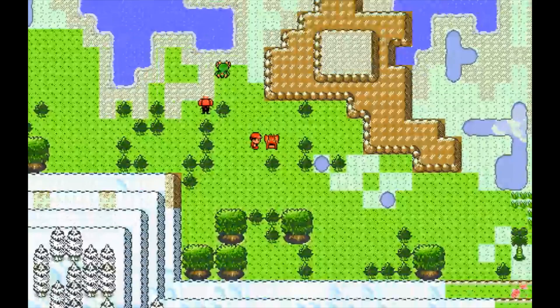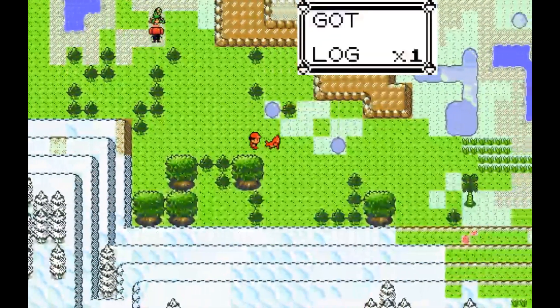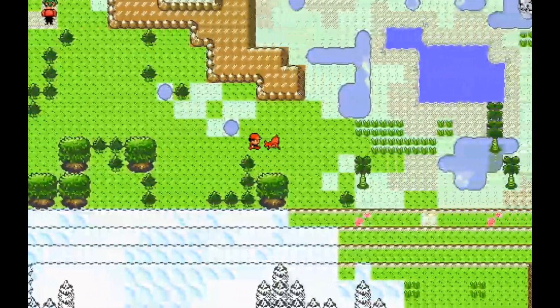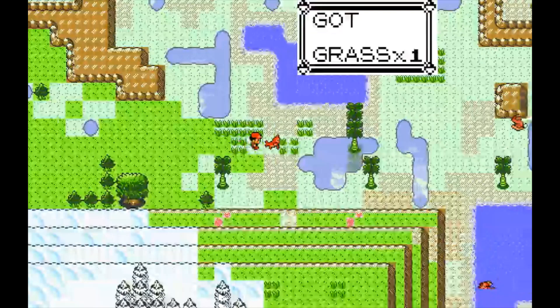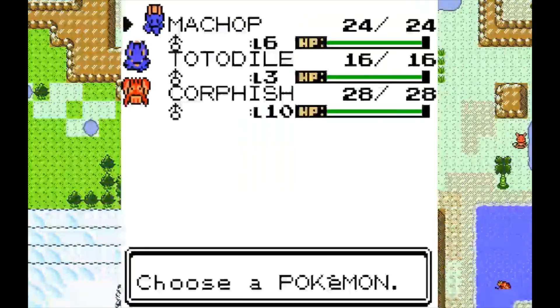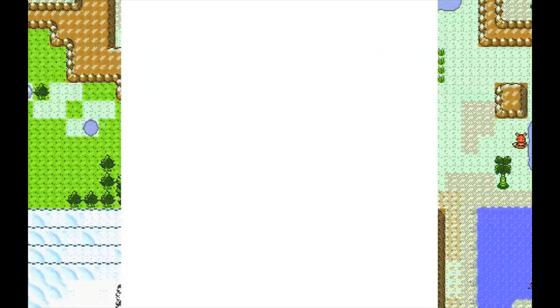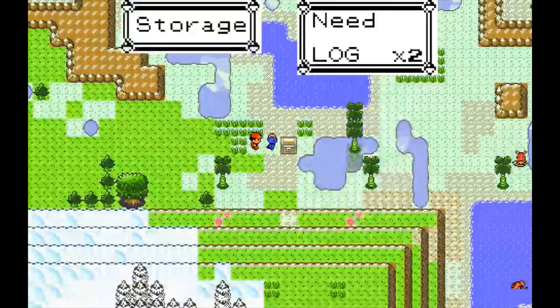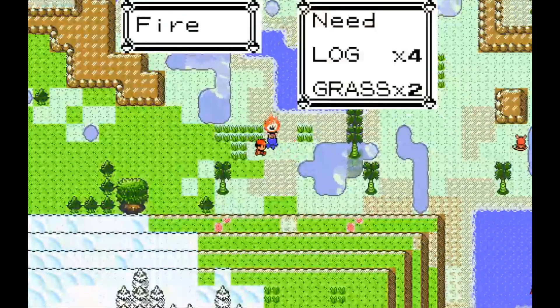I think I need four logs and two grass to make a campfire, and then at the campfire you can craft some more things. Let's get some grass. Can I use Build with Machop? That's a torch — I'm looking for a campfire. Okay, there's a campfire.